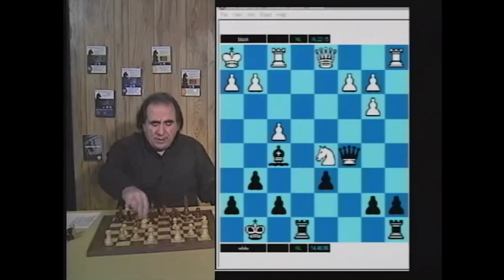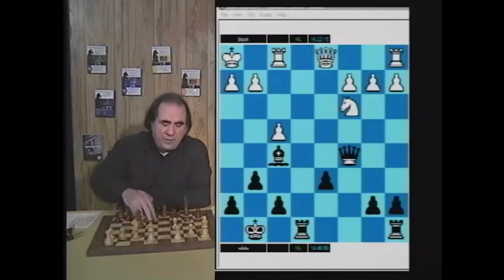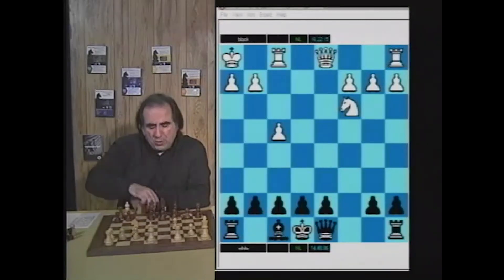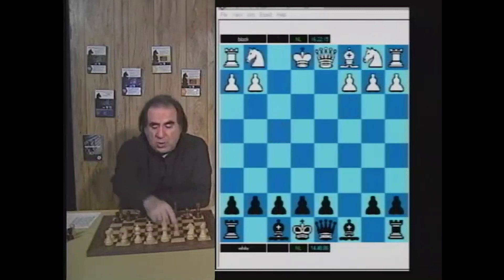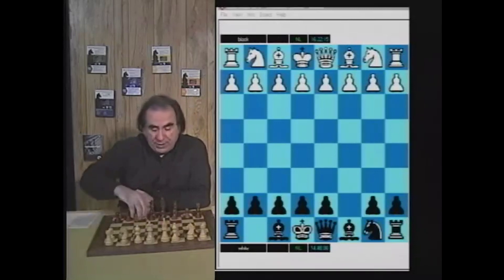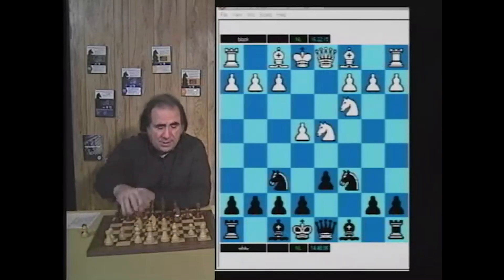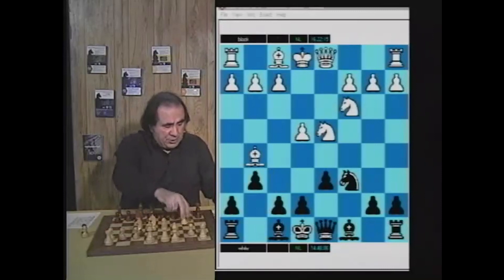So that's game one. The conclusion: black activated their pieces and white never won the pawn on d6. Now let's look at some other ways white can try to get an advantage — it looks very promising for white, but as you go through the possibilities you see that the advantage becomes more and more difficult to achieve. From the position d4 cxd4 Nxd4 Nf6 Nc3 Nc6, Bg5, Bxf6, exf6 — let's look at another continuation.